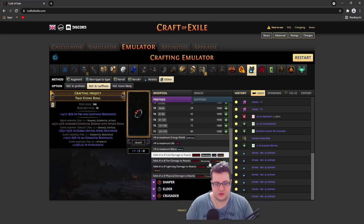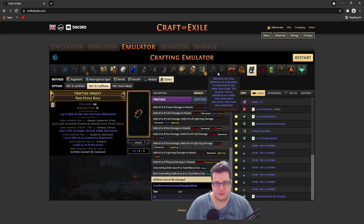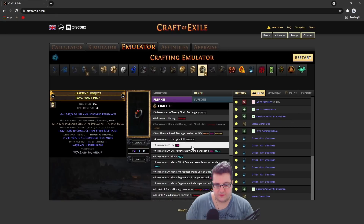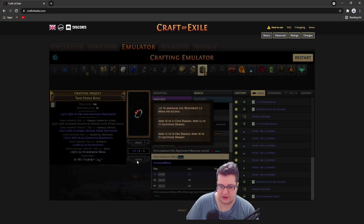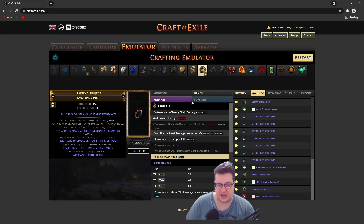Once you have one prefix open, you do suffix cannot be changed, then veiled chaos orb. Before unveiling a prefix, the veiled prefix you want to go for is probably life, or some kind of damage depending on your build. Before unveiling, you probably want to block mana, and then reveal — or just block whatever is best for your build. As you can see, we got life with mana regen, which is good for some builds. Then we can craft the last mod to whatever you need.